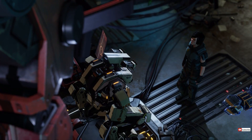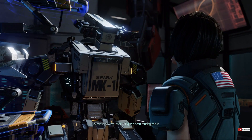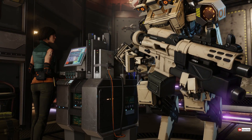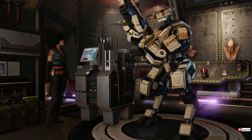Moving on to the new class, players are granted the mech SPARK unit upon completing the mission. Later on, players can construct more SPARK units in the Proving Ground. The SPARK, revealed to be Dr. Shen's last project, is a mechanized class that offers players a new strategic choice when deciding on a squad.